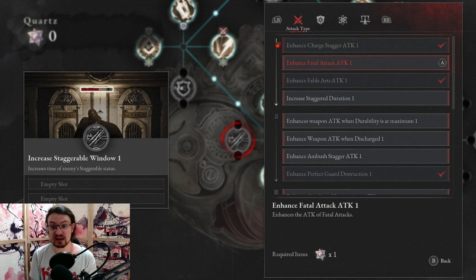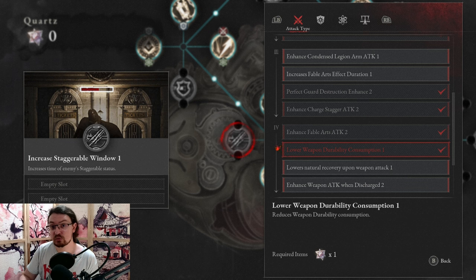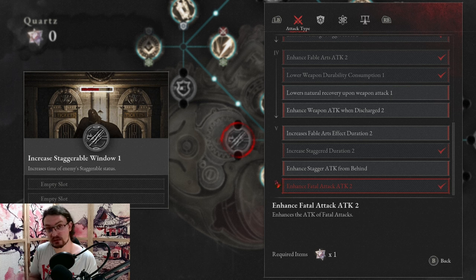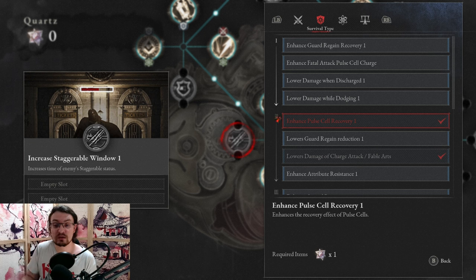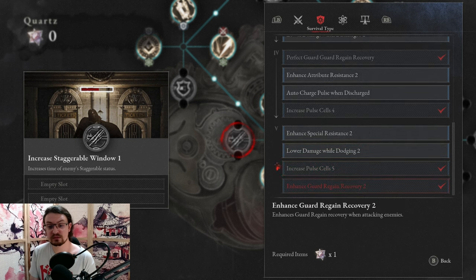As for what you are going to pick: Enhanced Charge Stagger Attacks, Fabled Art Attack, Perfect Guard Destruction — which comes in very handy versus specific humanoid bosses, especially versus the Brotherhood. Another Perfect Guard Destruction Enhanced is also great versus the Brotherhood. Enhanced Charge Attack Stagger, Enhanced Fable Art Attack 2. Lowering the weapon consumption rate at this point is also great since a lot of enemies are going to poison and acid you, which deteriorates your weapon. And phase five will unlock Increased Stagger Duration and Enhanced Fatal Attack — however, the Enhanced Fatal Attack is also kind of a trap. You only want to do the fatal attack if you do not have any fable. For survival, pick up all the Pulse Cell Recovery or Pulse Cell Capacity increases. At phase two you are also going to get Lower Damage of Charge Attack and Fable Arts, which decreases damage you take while charging up your attack — really nice to have.